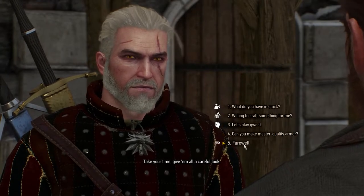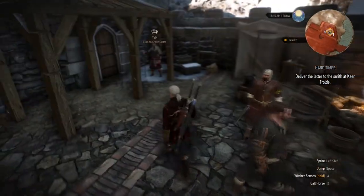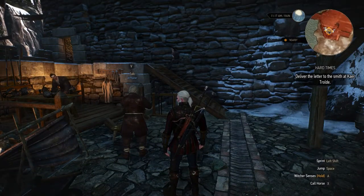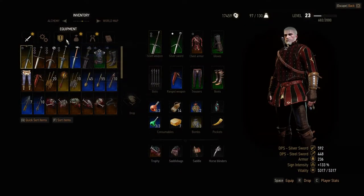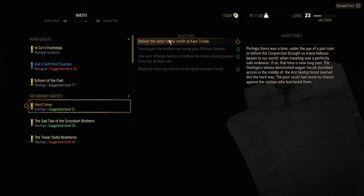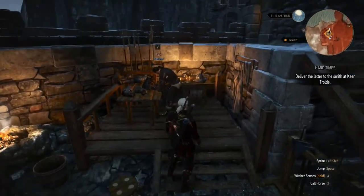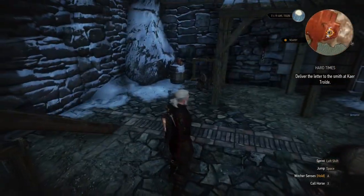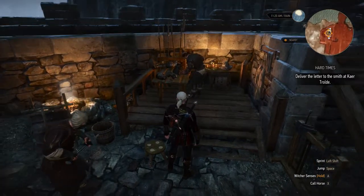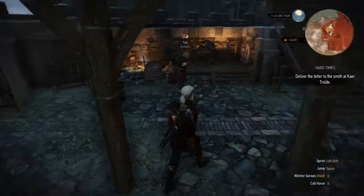I thought we were supposed to deliver something to him. Is it not him? He's just a guard. Looks like rain. How am I supposed to deliver this note? According to the quest: deliver the letter to the smith at Care Trollda. This is the smith - no, he's also an armorer. These guys are both armorers, but my map would lead me to believe I'm in the right place. What the hell?